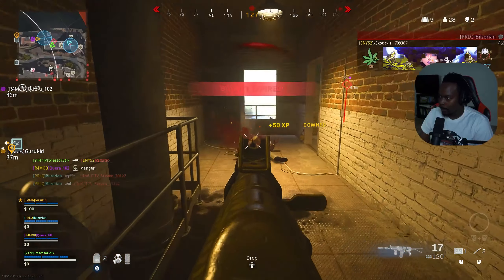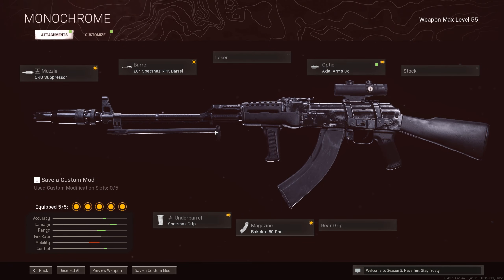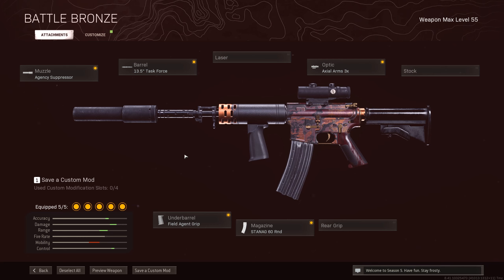Here are the best attachments. For the Cold War AK-47, you're going to want to go with the Gru Suppressor, the Spetsnaz RPK Barrel, the Spetsnaz Grip, the 60-round mag, and the Axel Arms 3X or any optic of your choice. For the XM4, you're going to want to go with the Agency Suppressor, the 13.5-inch Task Force Barrel, the Field Agent Grip, the 60-round mag, and the Axel Arms Optic or any optic of your choice.